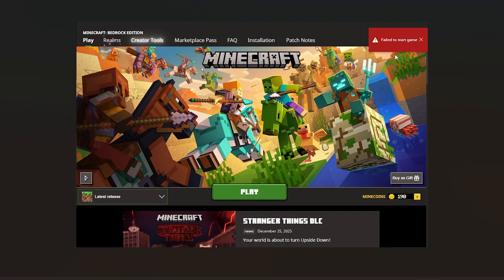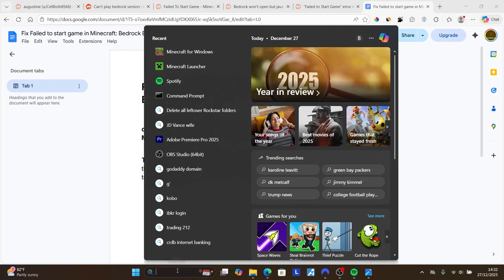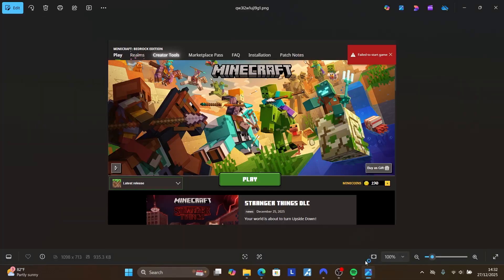If you're getting this 'failure to start game' error when trying to play Minecraft Bedrock Edition, this tutorial will guide you on how to resolve this issue. Make sure to follow the instructions very carefully. Another fix that works for many people is to open Minecraft Bedrock on Windows without using the Minecraft Launcher. If you're getting this error using the launcher, just use Minecraft for Windows instead.